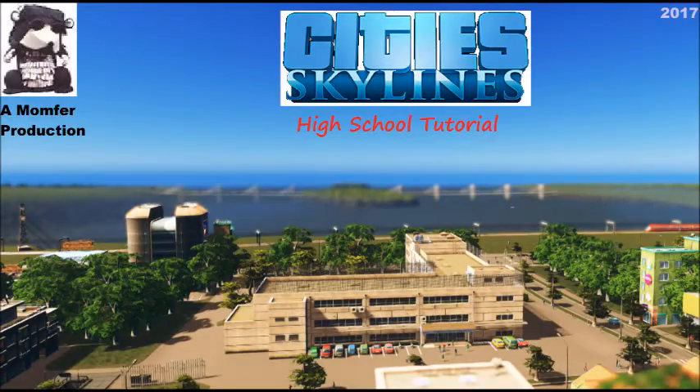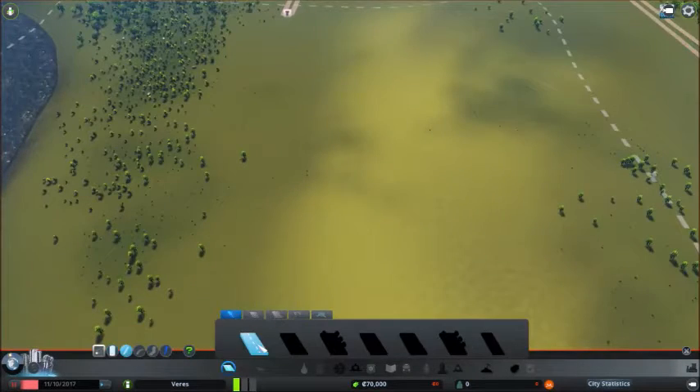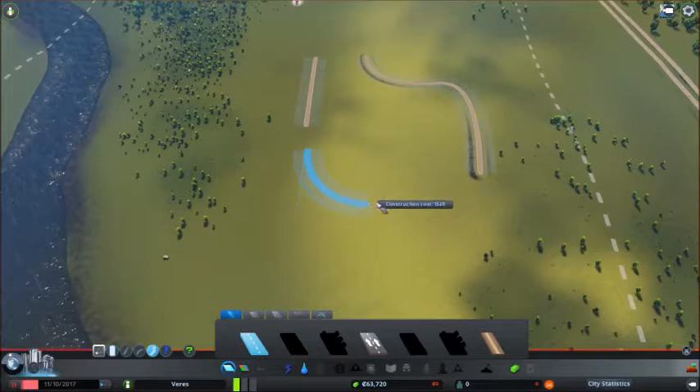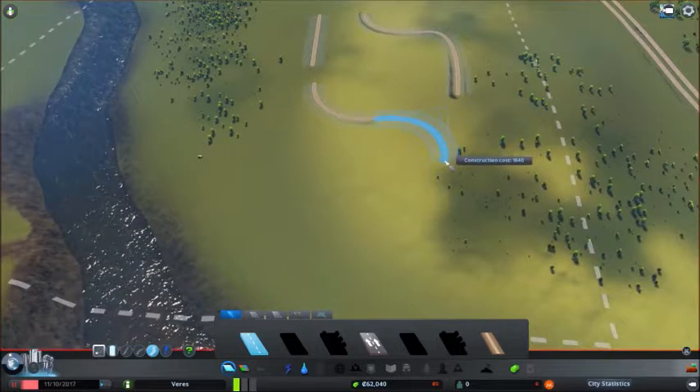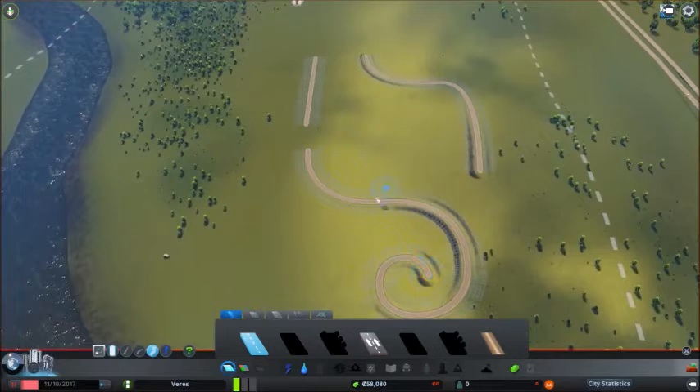Hello and welcome to Roads 101: Traffic Lights, the first tutorial in how to build roads. First we'll start by exploring the road tool. We have straight roads and bent roads, which behave in a certain way — at a point they turn. You also have a free-form road which remembers the angle in which it was set, giving you a nice smooth curved road.